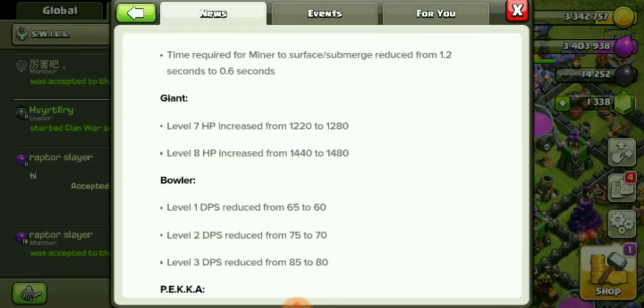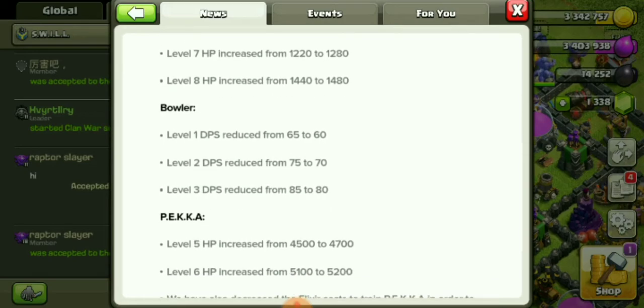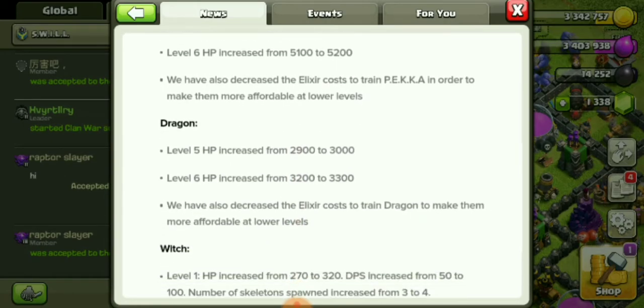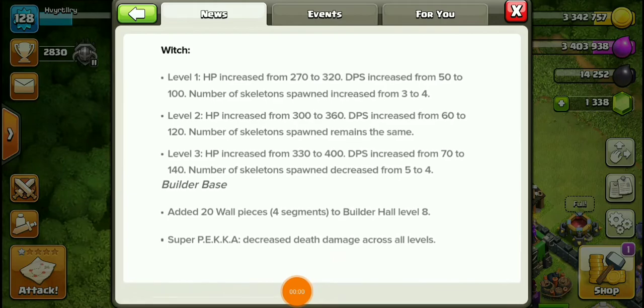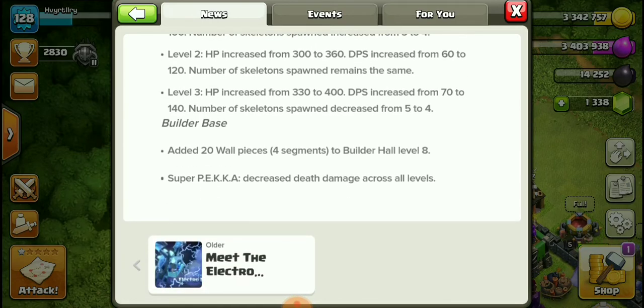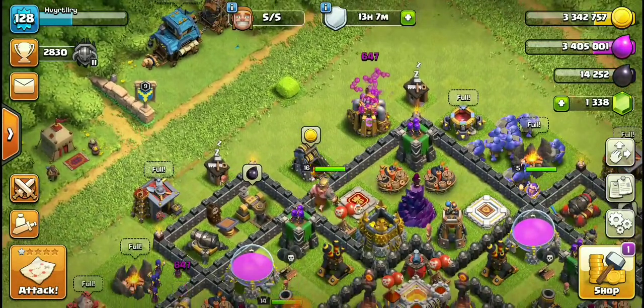Giant level 7 hit points increased. Bowler DPS reduced — I don't like that. PEKKA, Dragon, and other troops have hit points increased. Witch level 1 hit points increased from 270 to 320, DPS increased — oh hell yeah! I've been using Witches. I think Witches and Bowlers are the way to go. Also, 20 wall pieces and 4 segments added to Builder Hall 8 — so we've got to redo our bases guys. Super PEKKA death damage decreased.